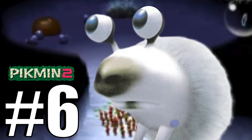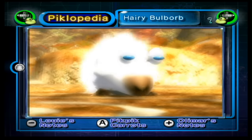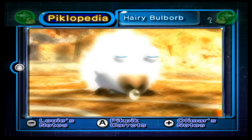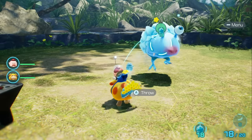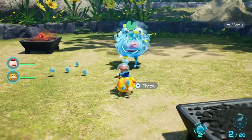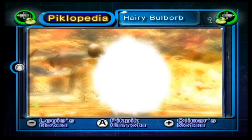Number 6, the Hairy Bulborb. This is just the snowy version of the Red Bulborb, except this one gets hair, which does nothing. Again, this version is virtually useless with the introduction of the Frosty Bulborb in Pikmin 4. No need to have an ice enemy without an ice attack.